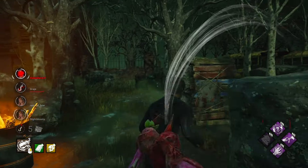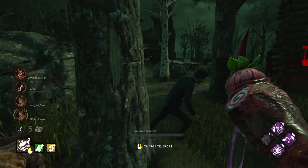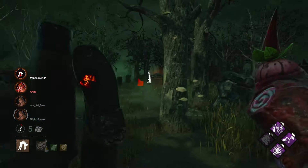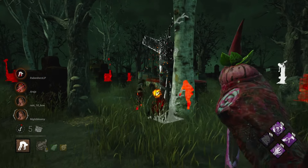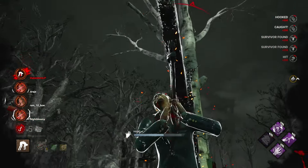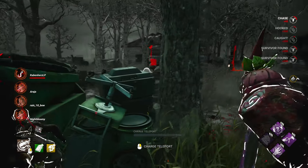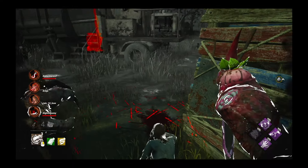There are usually lockers over there, but he's not going that way. Okay, ace. Good little pressure at the start. We'll go back to the scourge hook — the auras are telling me that they were healing there. Let's give her a boop. He's still going to go on the hook. Thank you very much. And now you are injured. And now you are down.